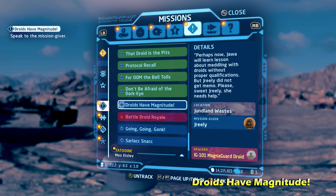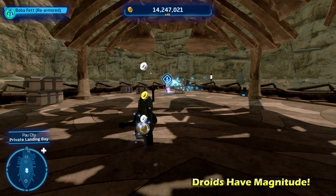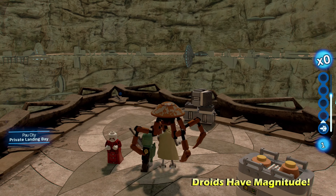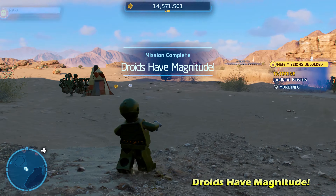For the second to last of these droid side missions, we're doing Droids Have Magnitude. This is near Luke's homestead — talk to this Jawa to activate it. You'll have to go over to Utapau, to Pau City. An NPC character will tell you exactly where General Grievous' bodyguard, the Magna Guard, is located. This one has a sort of invincibility mechanic if you shoot him too much, so make sure you pause before shooting again to be able to hurt him. Once you capture him and bring him back, that completes Droids Have Magnitude.